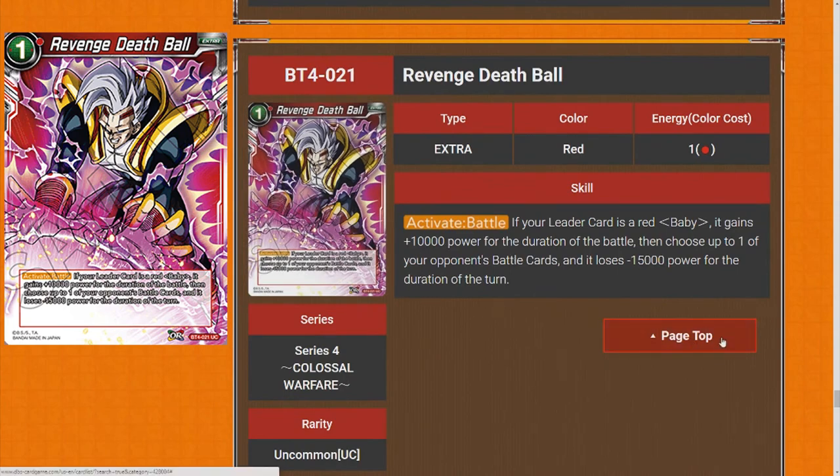Revenge Death Ball — this is one of the cards you can use for piping down your opponent. If your leader card is Baby, it gains 10k power for the duration of the turn and choose up to one of your opponent's battle cards with 15,000 power — it loses 15,000 power for the duration of the turn. So it's a one-drop that pops something — kind of strong in today's meta, maybe not the future meta. Four stars.